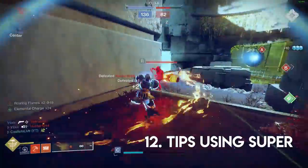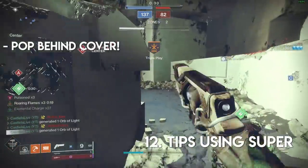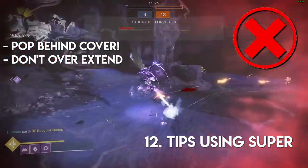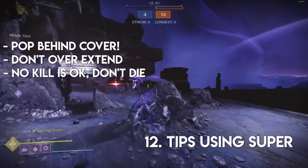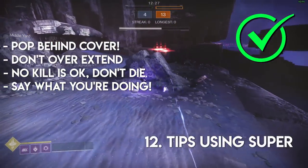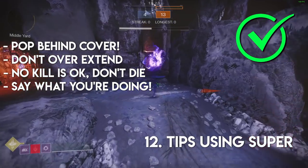Number twelve — speaking of supers. A: try to pop them behind cover whenever possible. B: if you're chasing a kill, be sure not to overextend where you're going to end up trading your life anyway. C: it's completely okay if you don't get a kill with your super. Often you and your team can simply have a plan for when you pop it, because opponents will be laser-focused on killing you, meaning your teammates can catch them off guard.